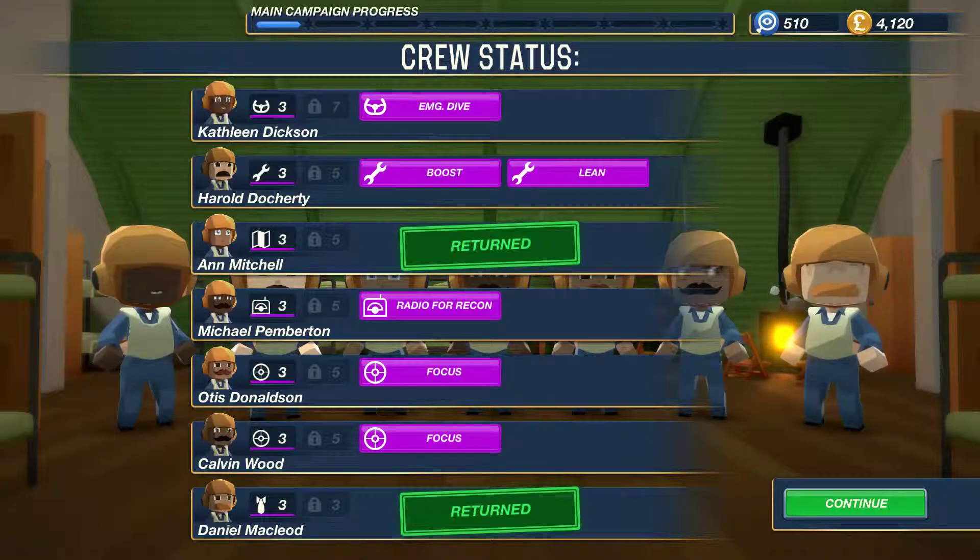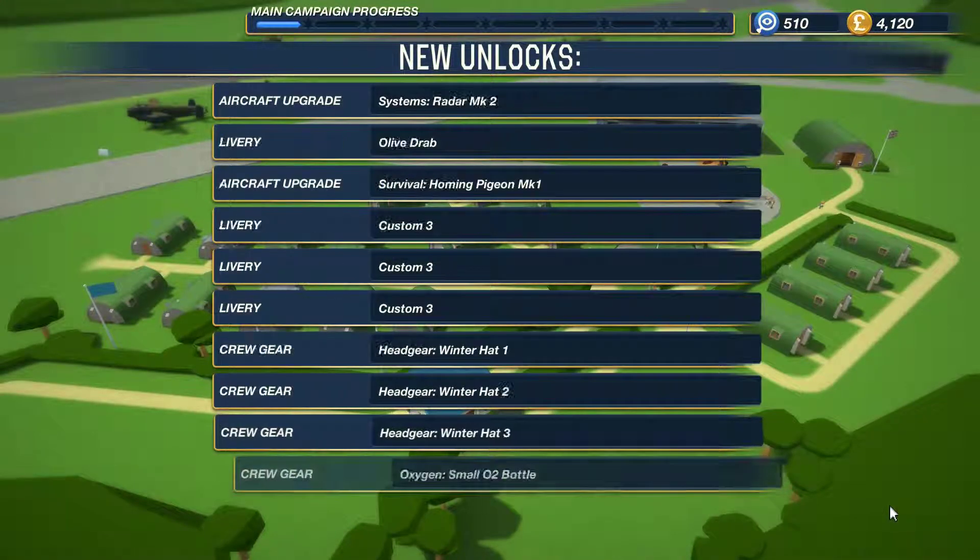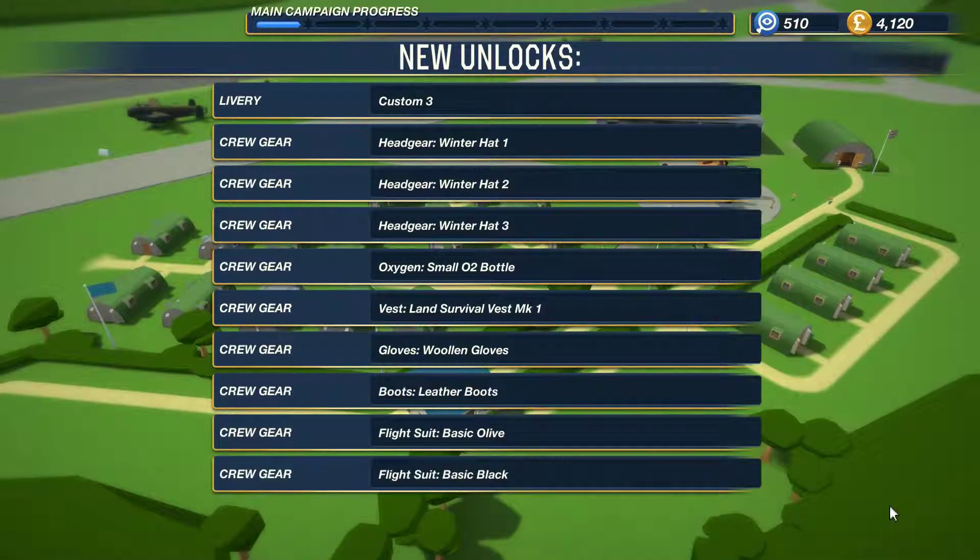Kathleen, our pilot, earned emergency dive. In that mission one of our engines caught fire and there wasn't much we could do about it. You can upgrade with fire extinguishers, but emergency dive allows our pilot to go to a really high altitude and then dive straight down - the pressure going through the air sometimes puts the fire out. That is a really useful skill. We've unlocked lots of new things - we'll go in and have a look when we get back to base.